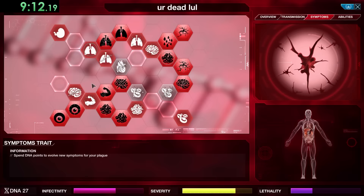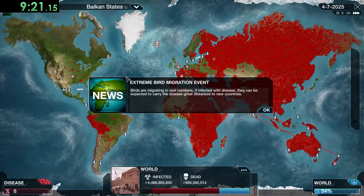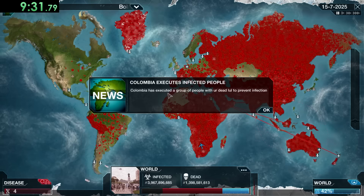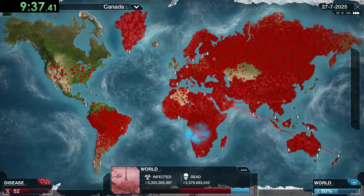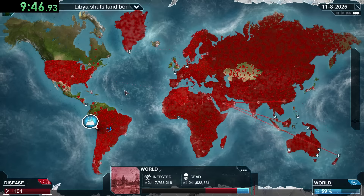I'll get one more symptom but then focus on a couple transmission types — Bird 2 and Rat 1 — to raise infectivity as much as possible. That way when we do our next Spore Burst they'll be able to hit the remaining countries. We'll do the Spore Burst, it hits about six countries, then use a Spore Eruption which hits three more — that means there are no more countries we can infect, so everything should be good to go.